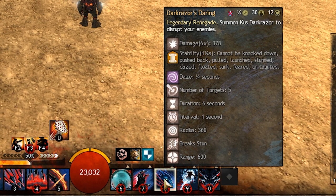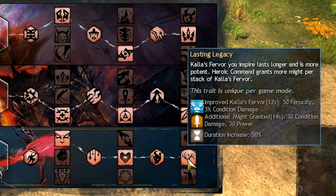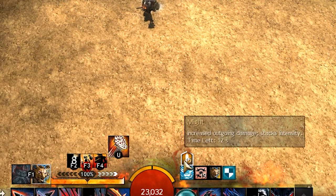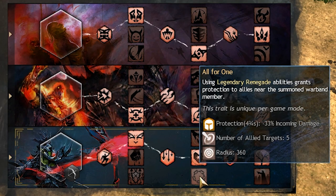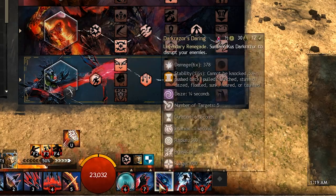In Renegade, when we disable an enemy, we will apply vulnerability. This works very well with the grandmaster trait in Devastation. Every time we summon Darkrazor, it will interrupt enemies, which will apply vulnerability, which will give us Battle Scars. Our short bow skills will now pierce, which will make it easy for you to handle big groups of mobs. And our grandmaster trait will give us 15 stacks of might every time we use Heroic Command. If you are having a problem with sustain while fighting one boss without mobs included, you can switch to the bottom trait instead, which will give you protection when you summon any of your allies from the Renegade legend.